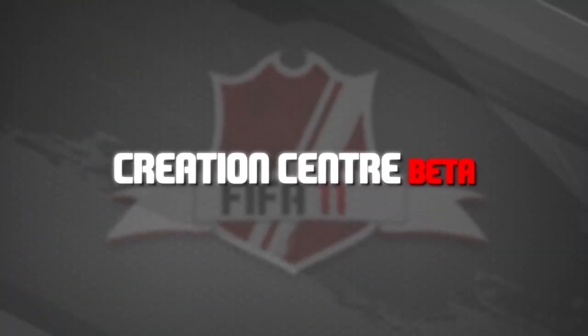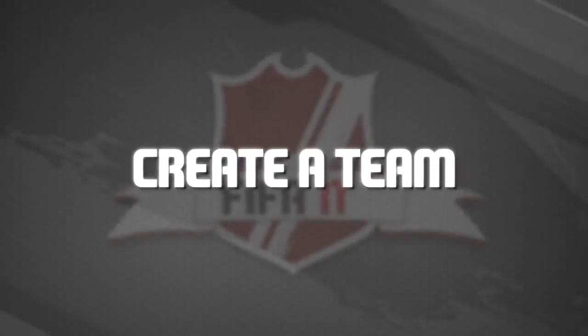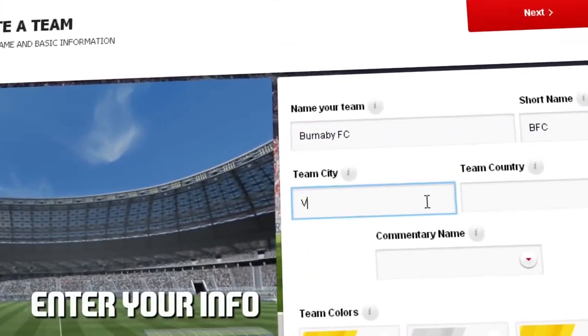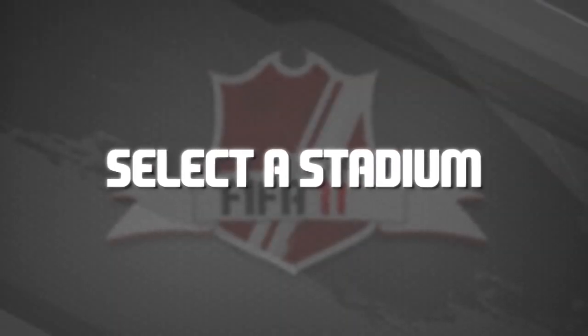If you have been playing career mode for quite some years now, you might remember the create a club feature in previous versions of FIFA. In this feature you could build your own team with a custom badge, kits, name, players, formations and much more. Unfortunately this feature has been removed a couple of FIFAs ago and it isn't looking like it will get added back anytime soon.